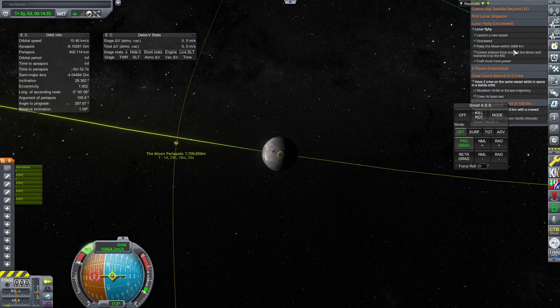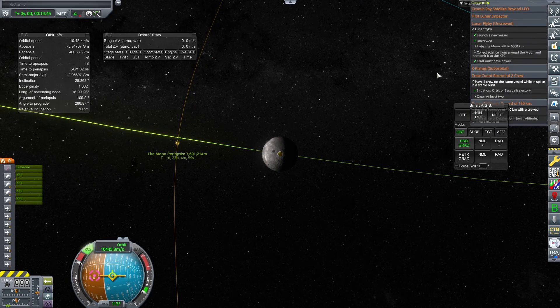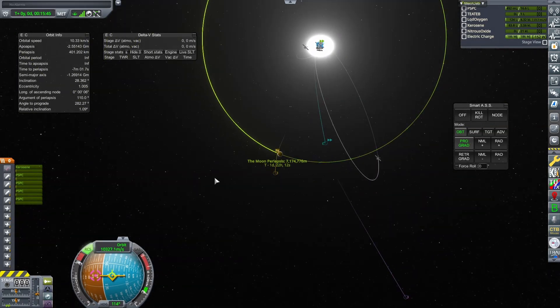We're over halfway depleted of our nitrous oxide and we still have not crossed even 1 million meters closer. Unfortunately, this is not a viable means of changing our destiny—we were going to head off into deep space, never to see the moon at all.